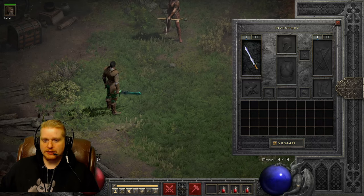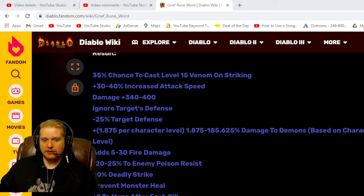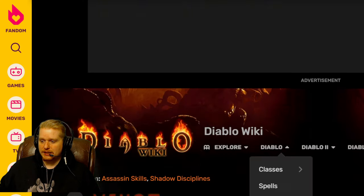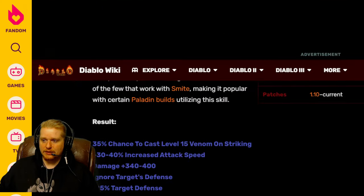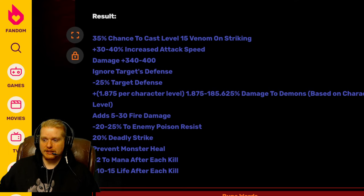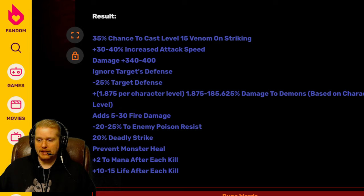Let's go to the website and look at the variables. Right off the bat, we see a 35% chance to cast level 15 Venom on striking, which adds roughly 305 to 325 poison damage to our attack — so about 300 poison damage added on a hit, which is very nice. We also have a plus 30 to 40% increased attack speed, which is a variable, and it would definitely be nice to have the higher amount rather than the lower.